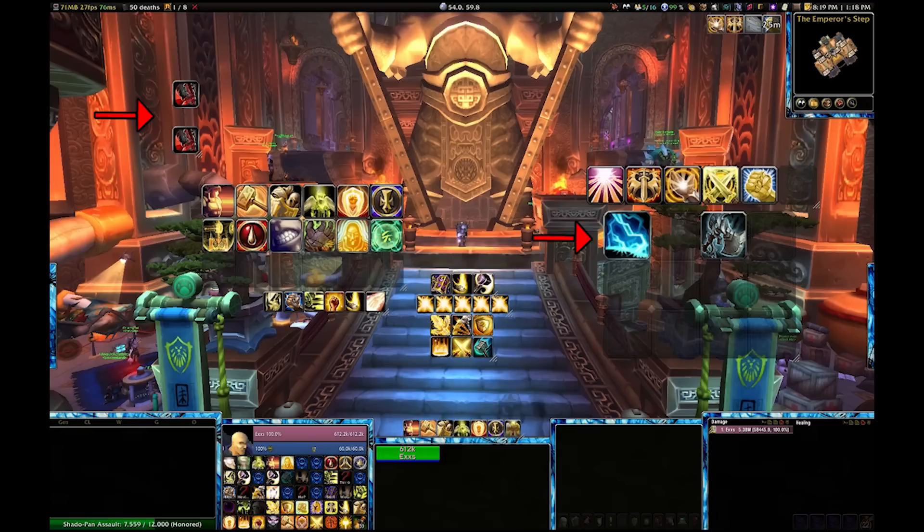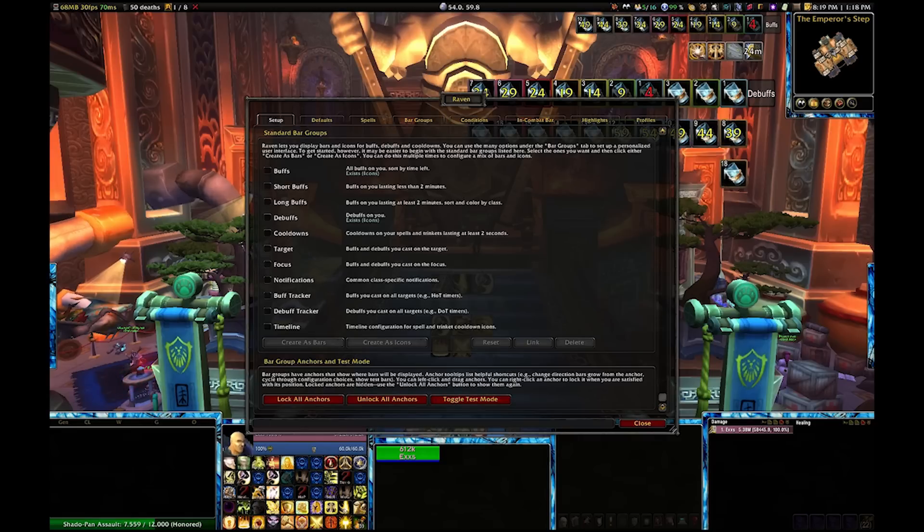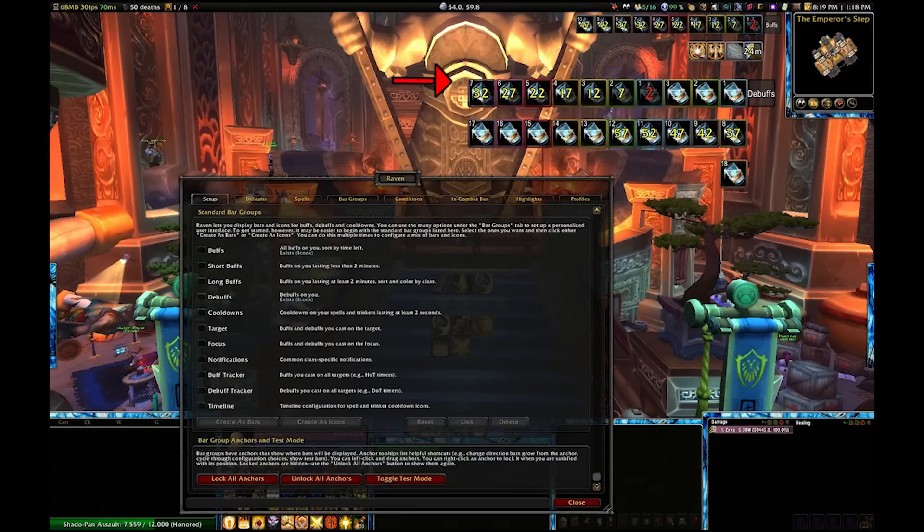Some fights have abilities that I like to track specifically, so I have bars for those as well. And of course I have another bar to indicate when I have the wrong seal or don't have Righteous Fury, so that I'm never going into a fight unprepared.